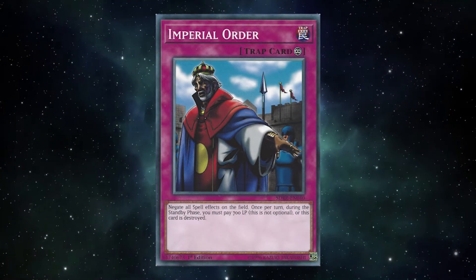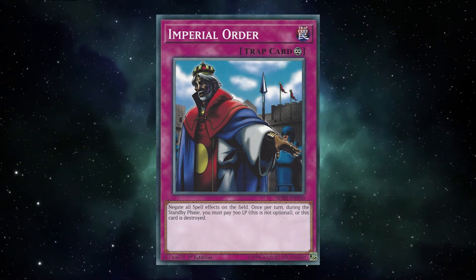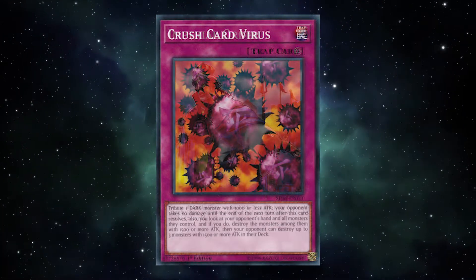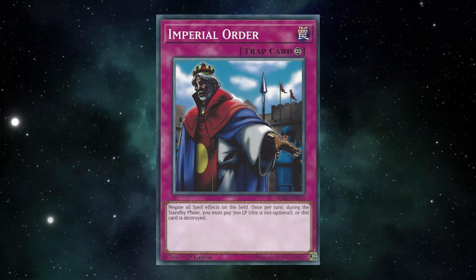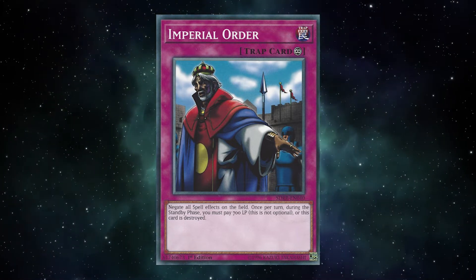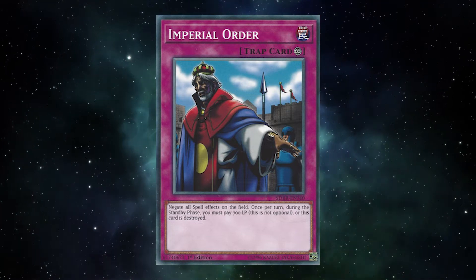The errata it received in 2017 was one of many that got errata. And while there's some disagreement on whether an errata is a healthy way to bring back older cards, or that it instead ruins the legacy of a card, Imperial Order's errata really didn't do much to change the card, all things considered. Unlike Crush Card Virus, a card whose errata drastically altered how the card worked and was played, Imperial Order's function stayed the same. It still negated spell effects on the field. They just made it non-optional in terms of its upkeep and increased the frequency of its payments. Where its original print was only during your standby phase, its errata now required payment during each player's standby phase, and was not optional.